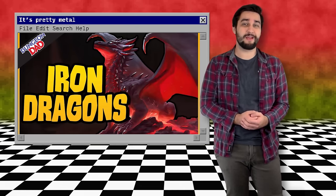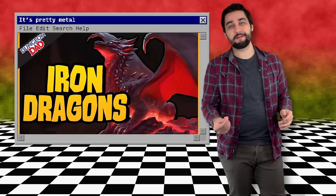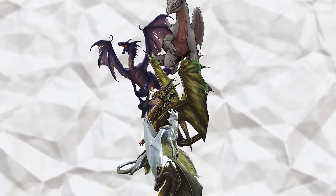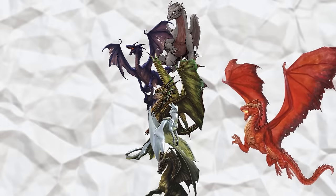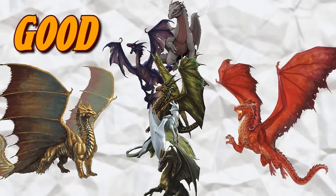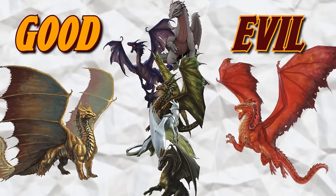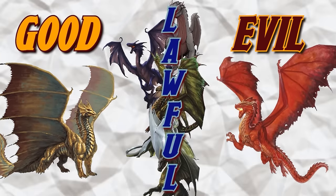If you're a new viewer or simply haven't watched my video about Iron Dragons, I highly recommend you watch that one first because I went over a lot of stuff about what a Ferris Dragon is and all the side information related to them. But the primary thing you need to know is that Ferris Dragons are a classification of dragon similar to metallic or chromatic dragons — they just exist in a separate group and they are all lawful.